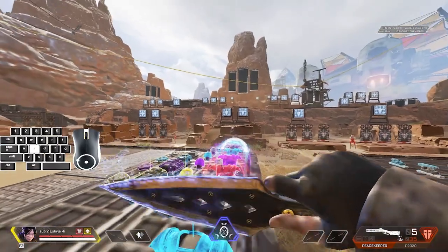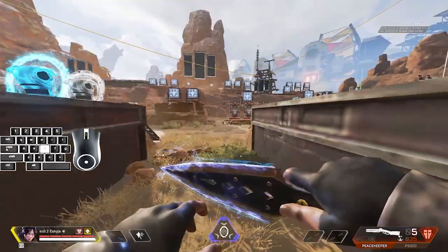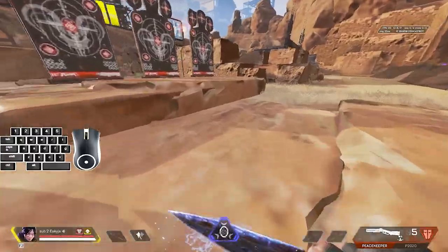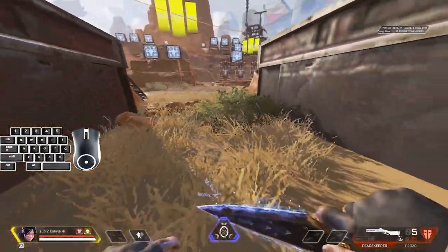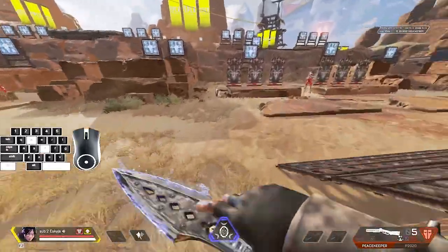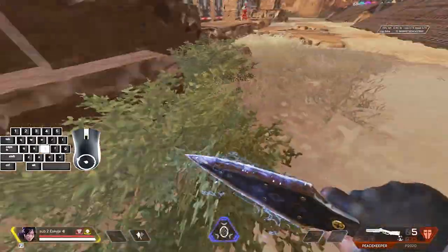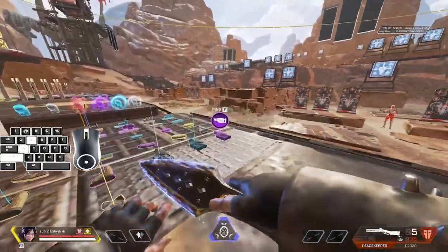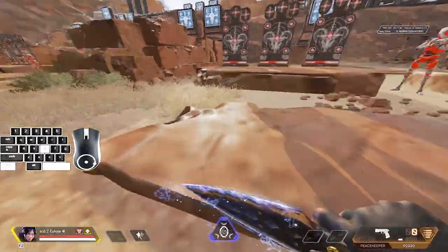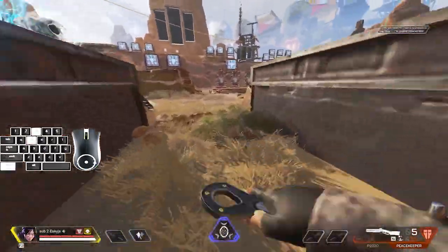Now that we've learned the three categories of movement, we're going to combine them all and learn how to use them effectively in gunfights. Head over to the firing range, go to this little corner, and hit a fade slide jump — run forward, slide jump, then b-hop out of it. This builds muscle memory. Once you're confident, add a momentum shift or tap strafe: fade slide jump, b-hop, then tap strafe. For more advanced players, try b-hop tap strafe chains. Slowly add one more b-hop to the tap strafe and keep b-hopping out of it.